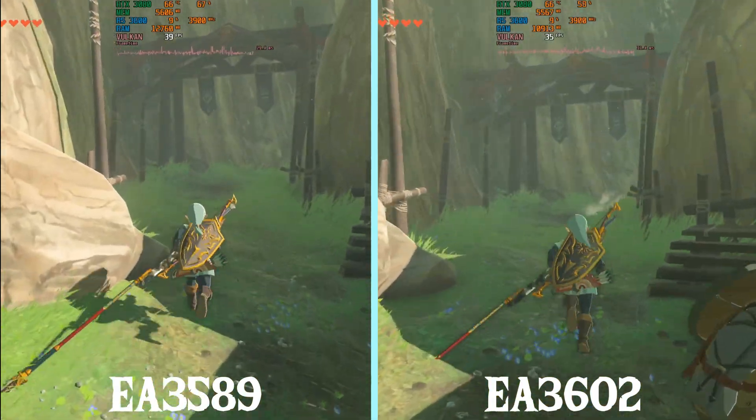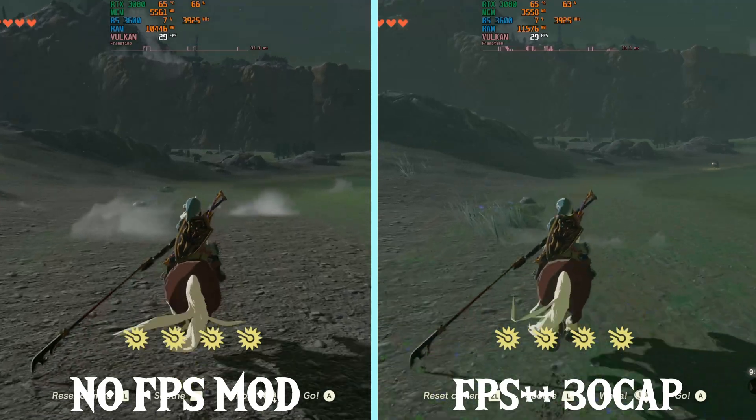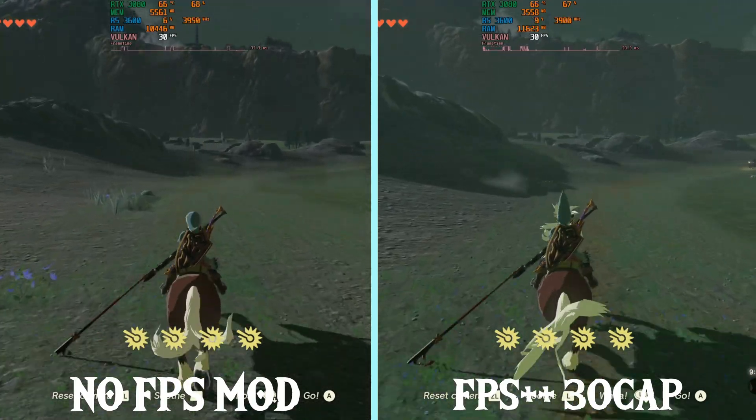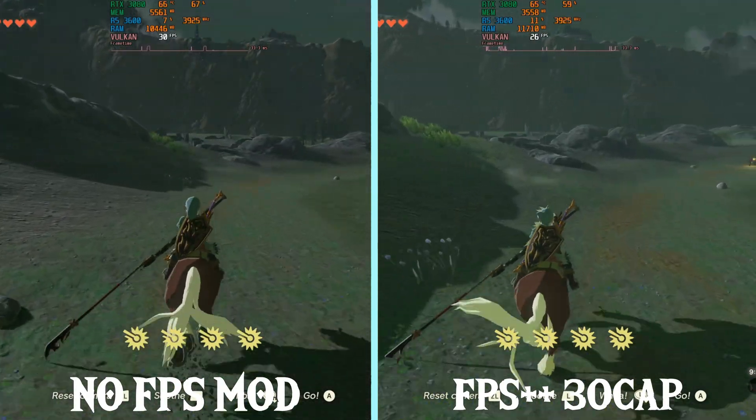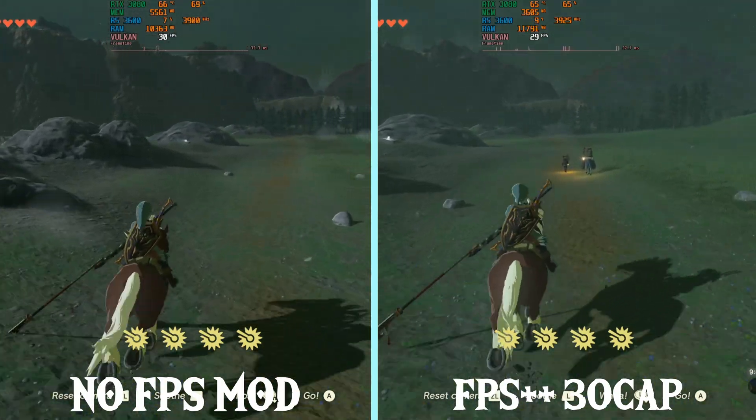Next we are going to compare native 30fps against FPS++ 30fps cap. Straight out of the gate you can see native 30fps being quite a lot more stable. You will notice quite a lot more stuttering on the right but there is no stuttering on the left.